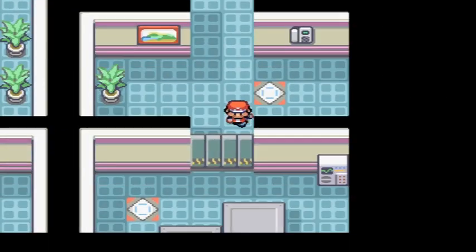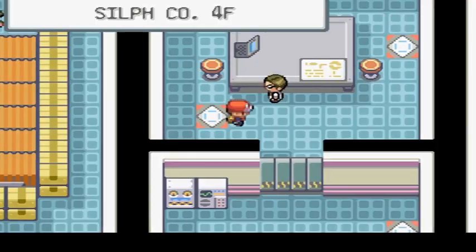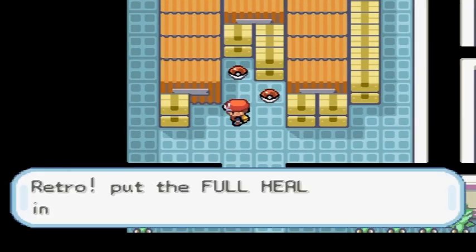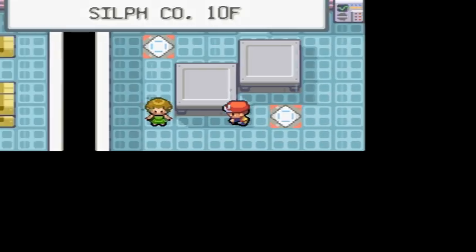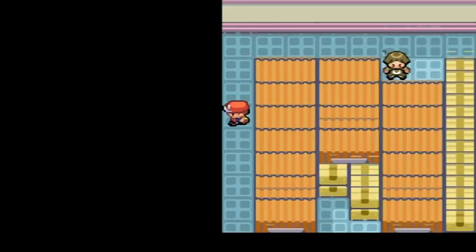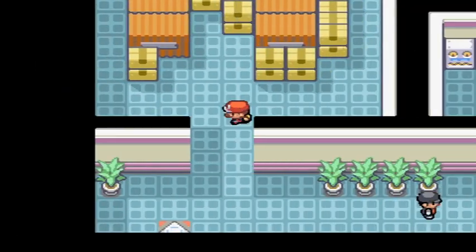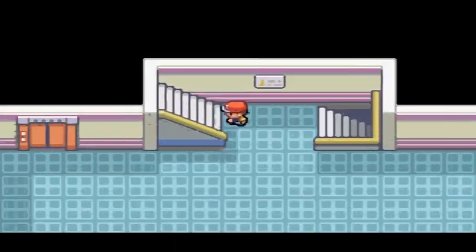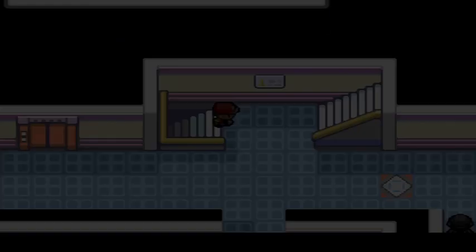Hey guys, it's RetroRevival. We're on the 10th floor, so go now to the 4th floor. I got the card key, so all you have to do to get it is go to the 5th floor — it'll be beside one of the Team Rocket guys. You have to go to the right instead of to the left.